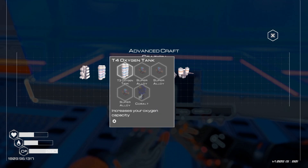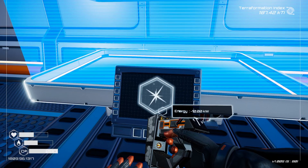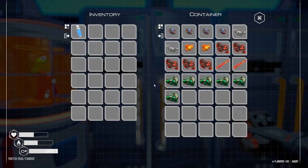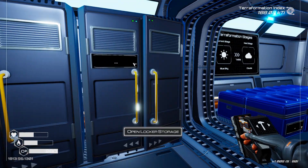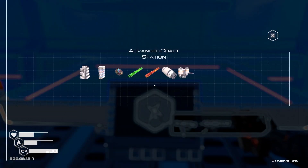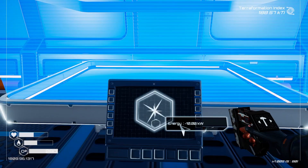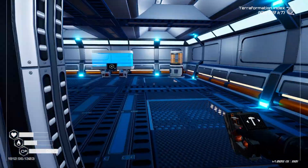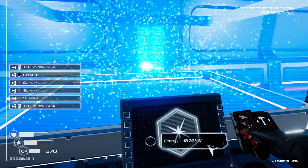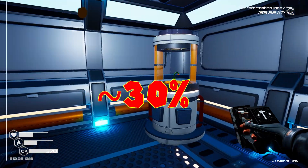Three super alloy and titanium, or do we do three super alloy and a cobalt for an oxygen tank? I think we go backpack - super alloy and titanium. Do we have six super alloy by chance? No, we've got enough for one. Maybe we go oxygen tank then, and go back to that canyon. I think that might be the play - that's probably the smart play. Do the oxygen tank so we can last longer. Ooh, like twice as long! Alright, nice.